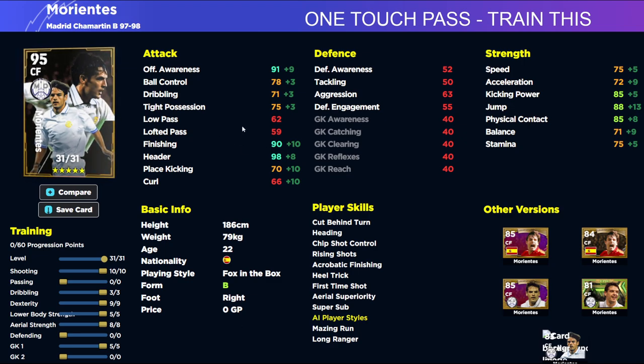The biggest point about this card: do not start Morrientes as your main number nine — it doesn't matter if you're playing a GP guy or a budget guy. Bring Morrientes on in the second half, around the 45th minute or halftime. Whether you're 1-0 up, 1-0 down, or 2-0 either way, bring him on and I guarantee he'll get two or three really solid chances that you can finish with. That's where you want to go with it. With Super Sub active, he's got 88 jump with the boost, finishing and heading pushing into the 100 zone, and offensive awareness will be mighty.